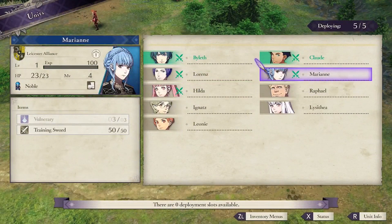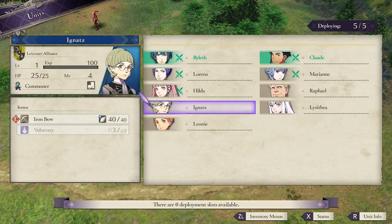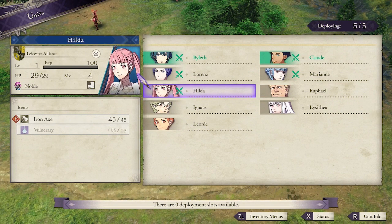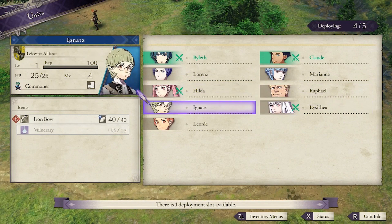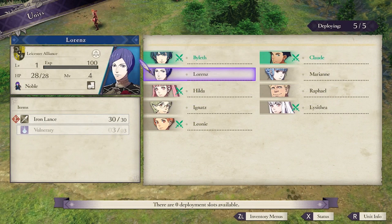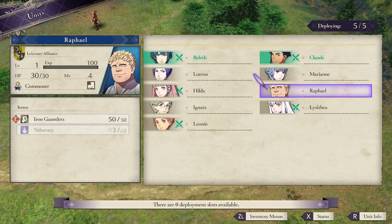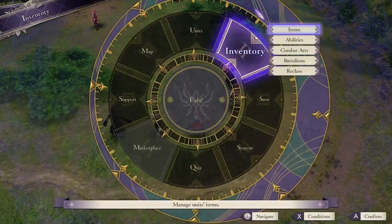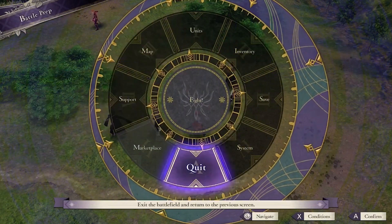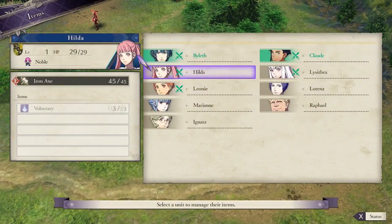First off, team composition — you can only bring five units in, which makes this one especially hard. For me personally, I like to bring Lysithia and Leonie. It doesn't really matter, you could make it work with anybody, but those are the units we'll demonstrate today. You're going to want to swap some inventory around because you can't go to the marketplace yet to buy weapons, but you can trade stuff around to make it more beneficial for yourself.